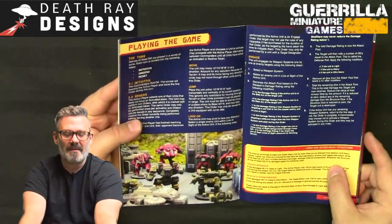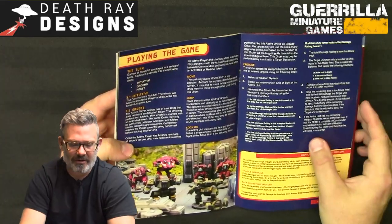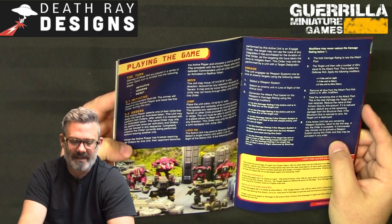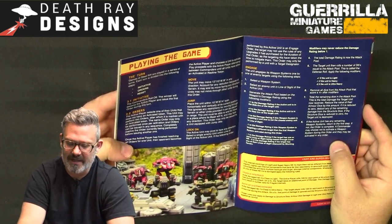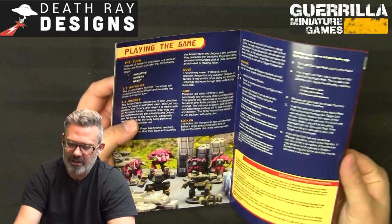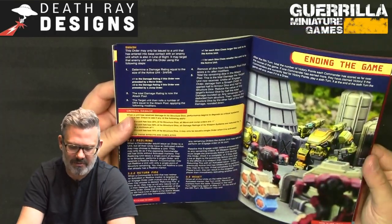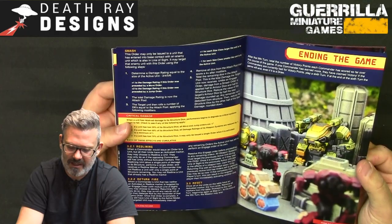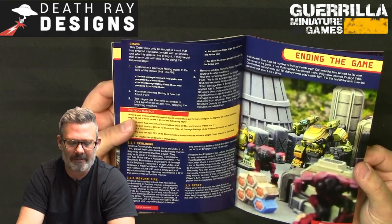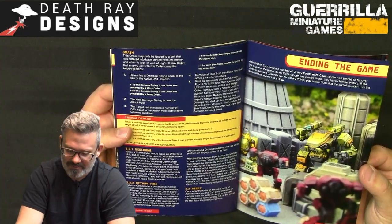There are three steps in the game: initiative, orders, and reset. Orders are individual — the active player selects one unit without an activated token, which may perform two orders, then gets marked with an activated token. The same order can only be performed once per activation. Available orders are: move, jump, lock on, engage, and smash for melee. Redlining lets you issue an order to an already-activated unit if the opposing commander still has units without activated tokens.